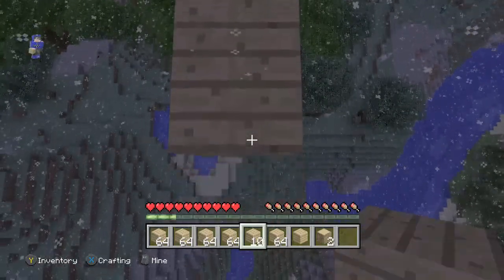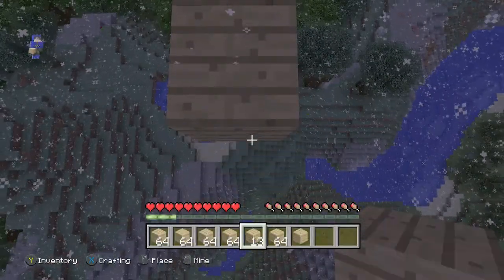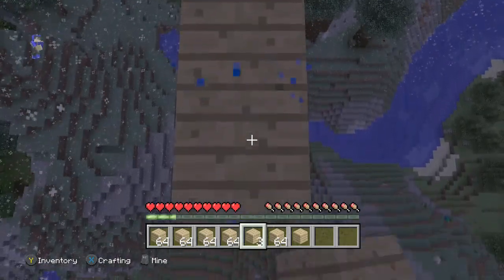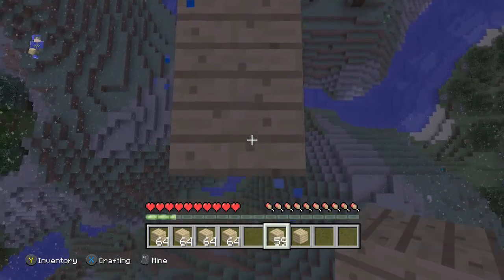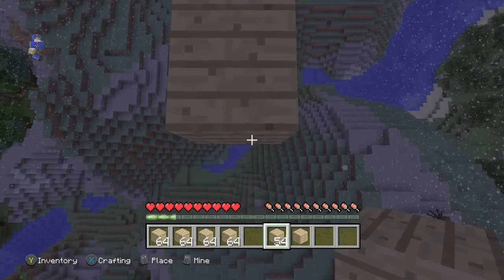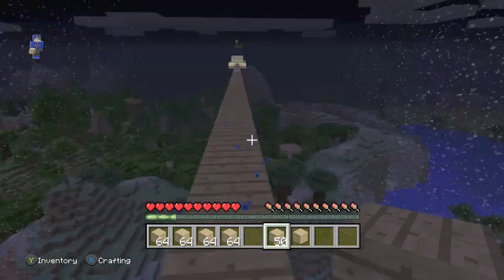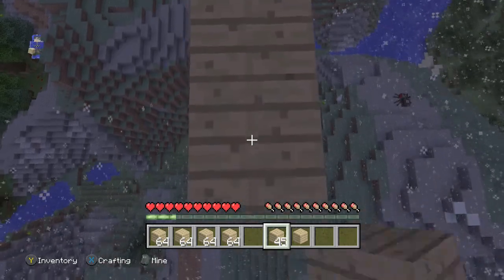Now guys, this is a survival series and I've never cheated on this series. When you first look at my inventory you might have thought I cheated and got something from creative, but no — I've been on survival the entire time. I mostly cheat on Minecraft in general, but this is a series where I never cheat, so trust me guys, I do not cheat. Oh look, you can see the wildlife too — that is amazing. Getting far and far away from the island; we can just about see it from a distance. It looks so tiny.